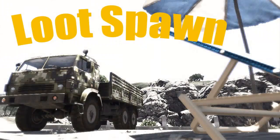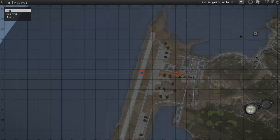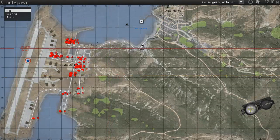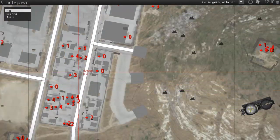Hello everyone, I've got an interesting video for you today. I'm going to be showing you how to spawn loot automatically in Stratus. Let's open our map and call our script, and you'll see that a marker appears on each thing that loot is spawned in.